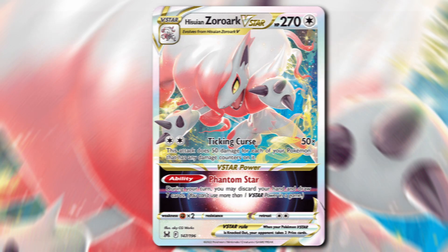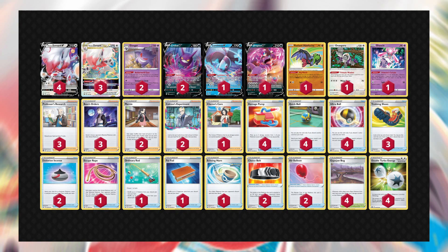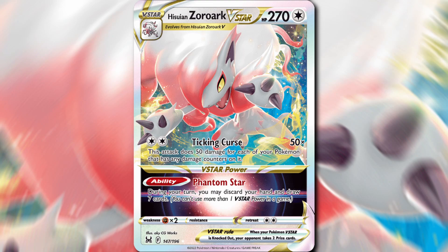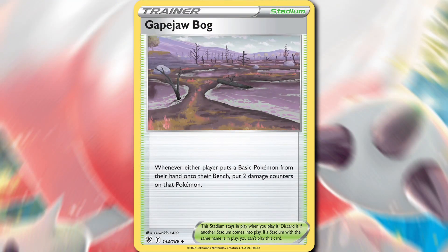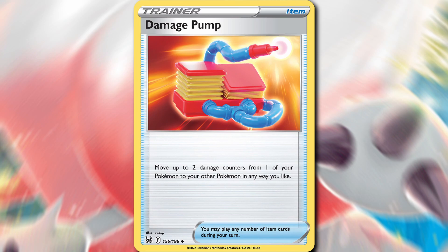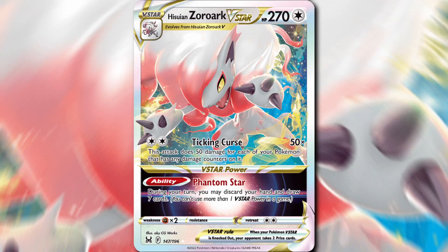Number 8 is Hisuian Zoroark V-Star, and we're looking at a list that placed first at the Malaysia Regional League, piloted by Adavan Akalin. Hisuian Zoroark V-Star is a colorless V-Star Pokemon with 270 HP, and its Ticking Curse attack does 50 damage for each of your Pokemon that has any damage counters on it. It's very easy to put damage counters on the board in this deck. We play 4 Gape Jaw Bog — whenever somebody benches a basic Pokemon, put 2 damage counters on it. We play Gengar that can go from discard to the bench and put 3 damage counters on itself, and we also play Damage Pump that moves damage counters around our board to set up Ticking Curse for maximum damage.